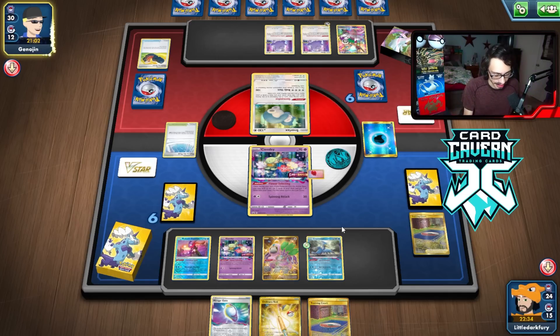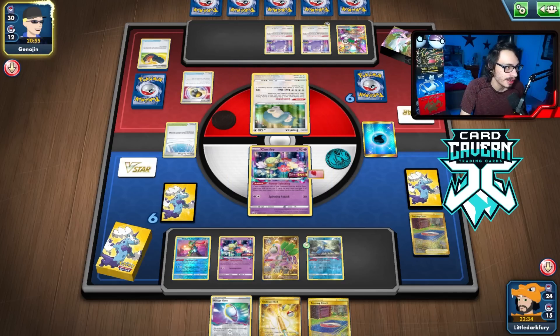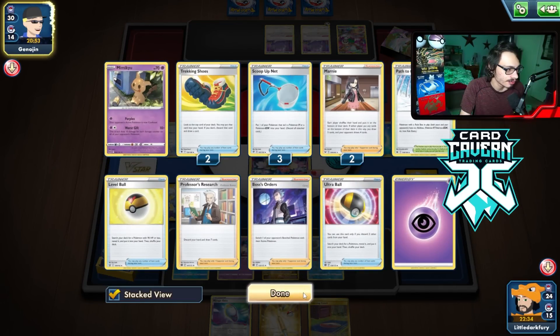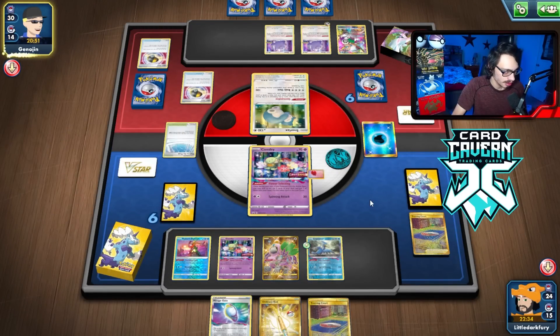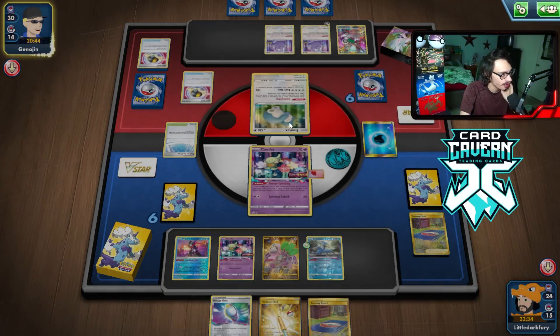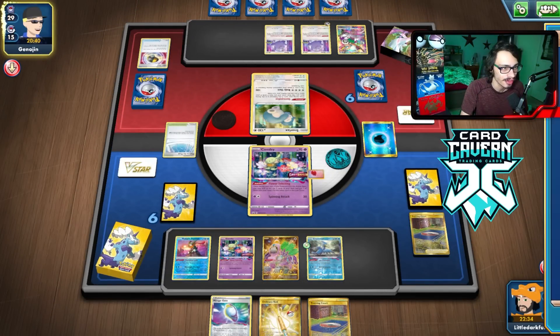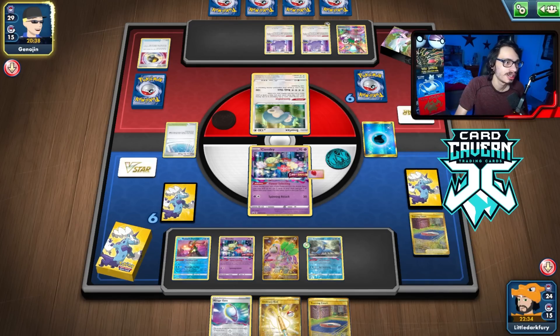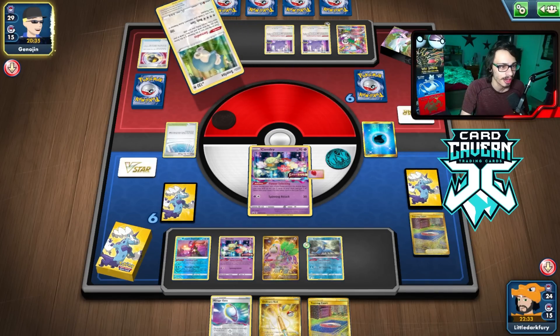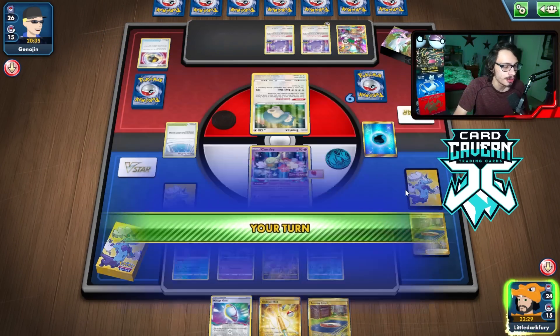Hopefully we can get Mewtwo going this turn — the plan is to get Mewtwo in play this turn and then we can pop off, hopefully. There's an Ultra Ball getting played. They got rid of a Boss — cool. Yeah, are they playing Shedinja? Like what are they playing — are they playing Spirit Mask or something? Yeah, there's Shedinja. That was a Shedinja — you can't even see that because my webcam's blocking it, but it was indeed a Shedinja. Let's see what we draw here. Comfy — Crobat, I guess. I don't think I'm going to use it though. Retreat, Comfy. Let's see — grab that.